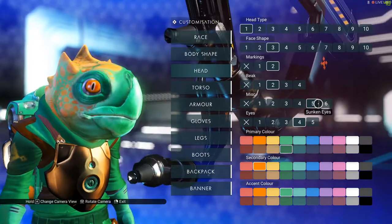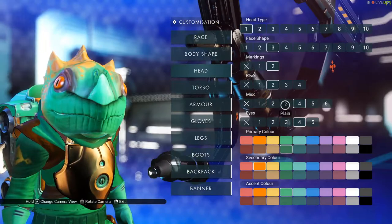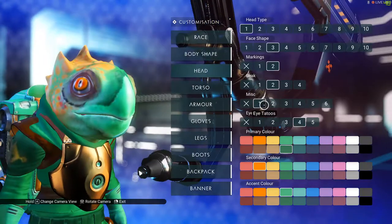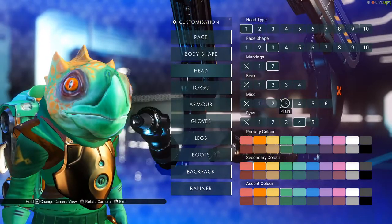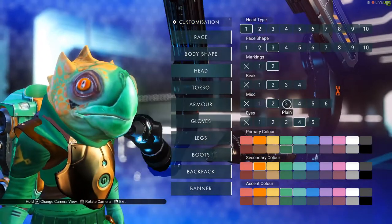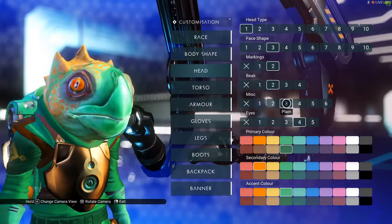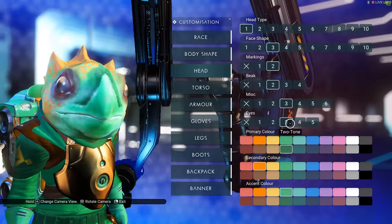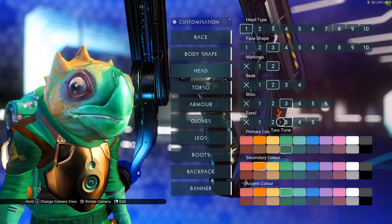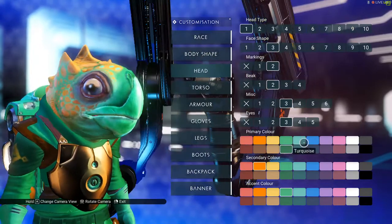I just don't know if I like the bottom lip. I probably used either this one, three, or five - I like three more. Then for the eyes, I like using this one, it looks perfect. Now we're gonna do the primary color.